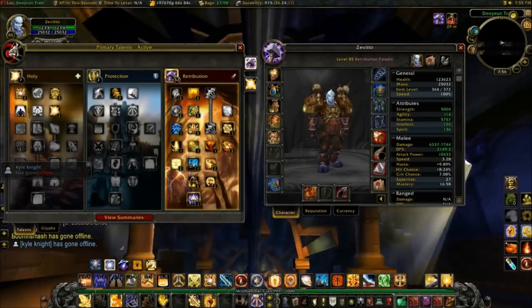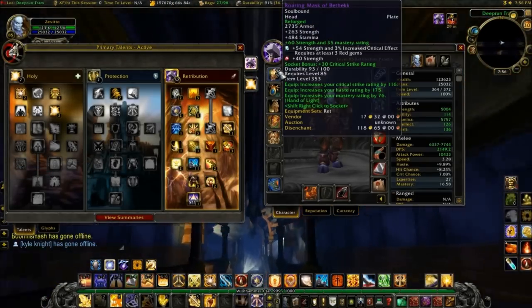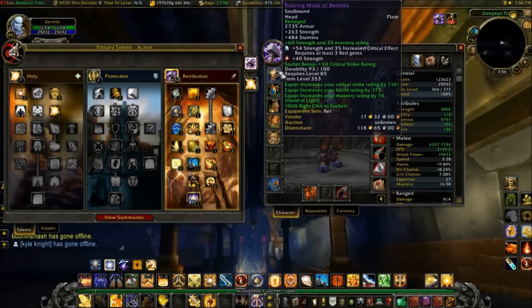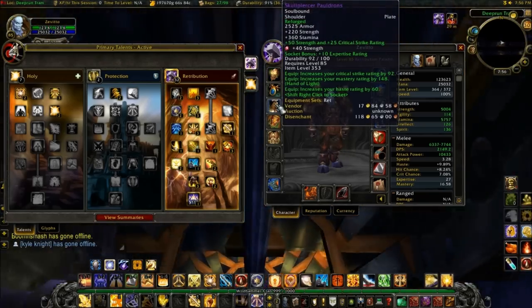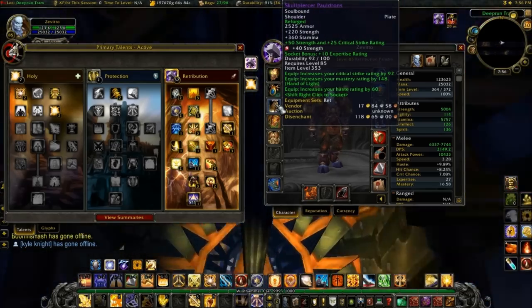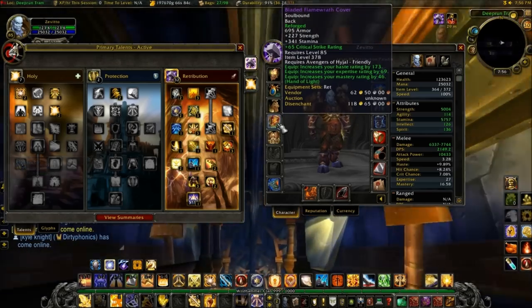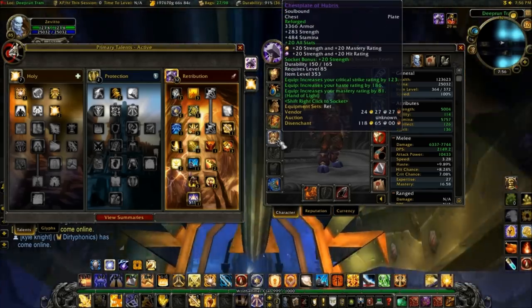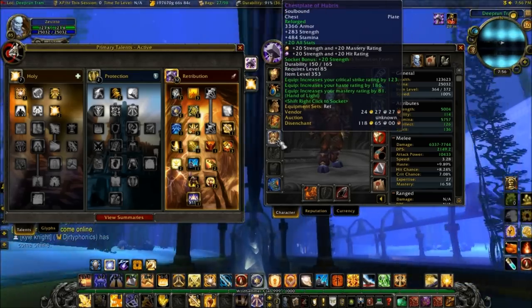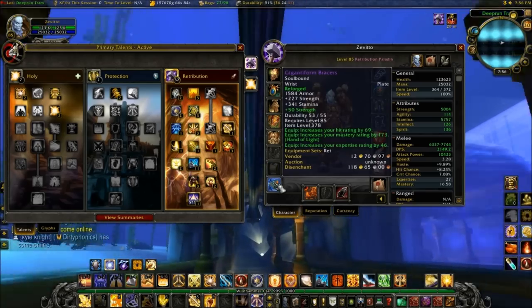Next let's talk about your enchants. For your head slot, you want plus 60 Strength and 35 Mastery. On your shoulders, plus 50 Strength and 25 critical strike rating. For your back piece, plus 65 critical strike rating. On your chest piece, plus 20 to all stats. And for your bracers, plus 50 Strength.